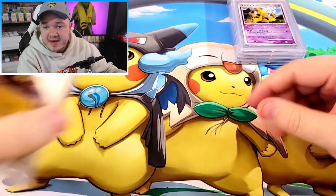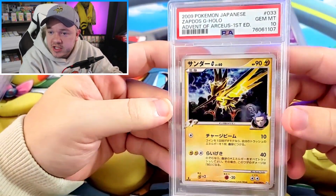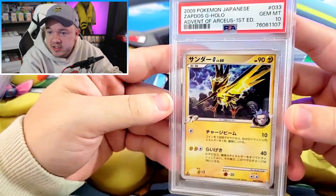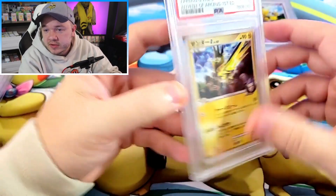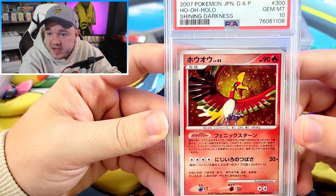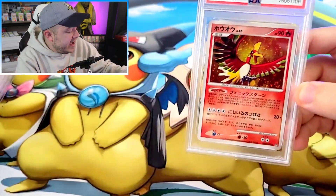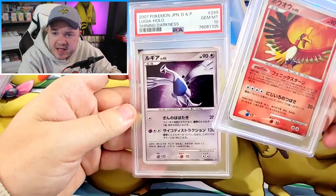Luckily, not all of our mid-era got 9s — some of them did get 10s. We have an Advent of Arceus Zapdos G-Holo in a PSA 10. Shout out to DaGreenShiz, the ultimate Zapdos collector. Really cool looking Zapdos, really cool looking card. Next, we got the Ho-Oh from Shining Darkness — this one got the PSA 10 — as well as the Lugia from Shining Darkness. I have a couple of these that have gotten 9s and 8s, but we finally nailed the 10 on both, and they're both unlimited, which is really cool.